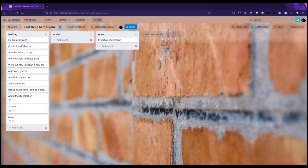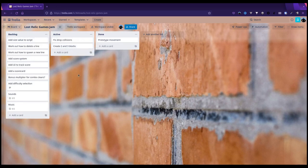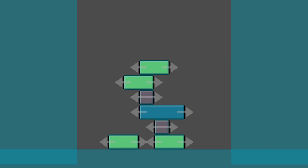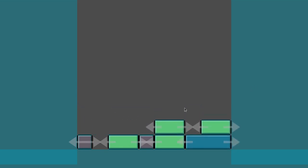It's day two. I've created a Trello board with backlog items and added the prototype movement to my done list — it's kind of buggy but it works. Tonight I intend to fix the drop collisions and look at creating two-block and three-block variants. I've now added those variants and sorted out collision detection so that when a block is alongside another block it drops down correctly — apart from if you try to move a block within the stack it moves everything above it, which isn't what I want.